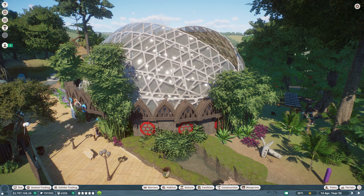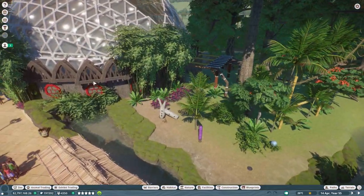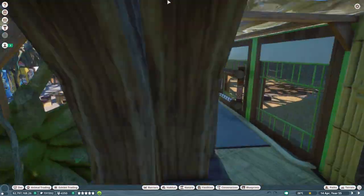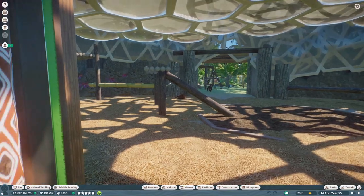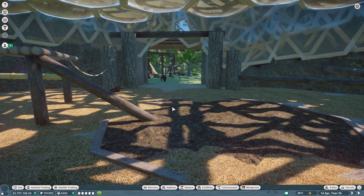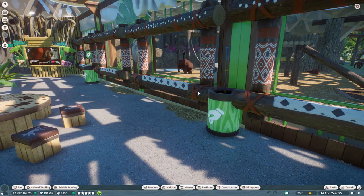I've got everything unlocked in franchise mode and I'm close to getting the zoopedia achievement done, which I'm really excited about. The orangutan dome is sort of based off Chester Zoo and Dudley Zoo. Going in here they've got a massive climbing frame inside — Dudley Zoo has wooden beams and rope climbing frames, while Chester Zoo has mesh with food on top so the animals climb up and eat off the mesh, keeping them active and healthy.